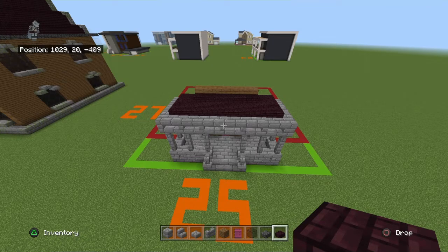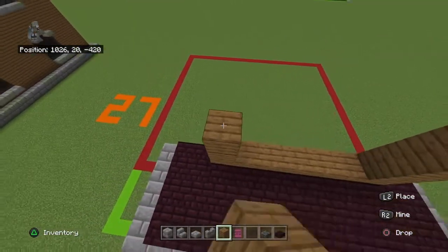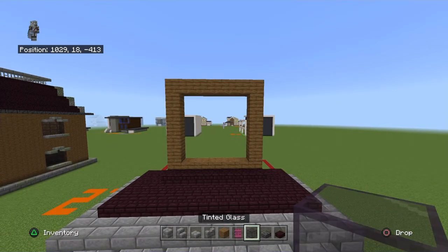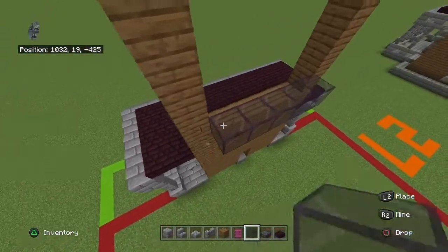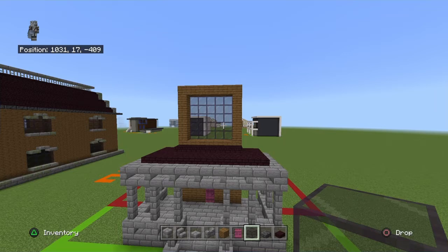Bring the far left and far right blocks of the seven spruce planks up by six. Connect them together at the top — you'll have a big square — and fill that in a block back with tinted glass. This is the only window that's like this; I had to push it back a block to add detail. I wouldn't normally push a window back like this, but building Little Nightmares 2 improved my building skills the most by forcing me to add small details.